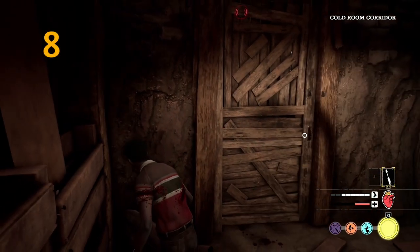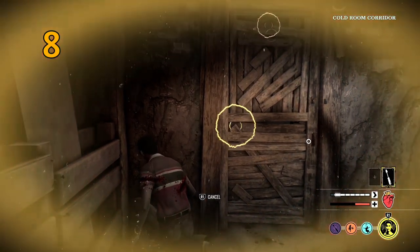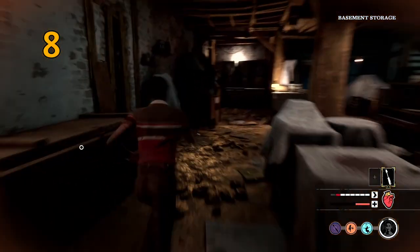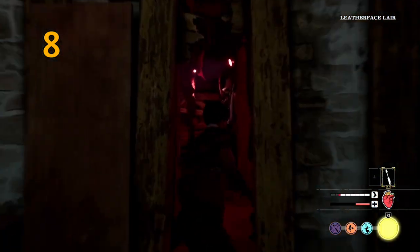Hide behind doors in a chase. If you're being chased, you can hide behind doors once you're through them. As soon as a family member opens the door, you'll be hidden behind it, and then you can double back and go through the door again.